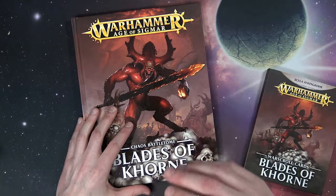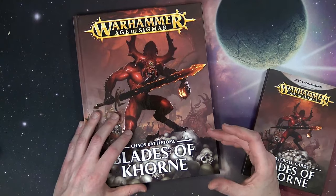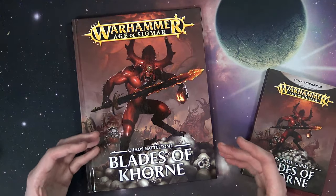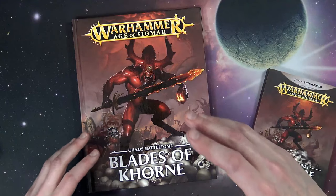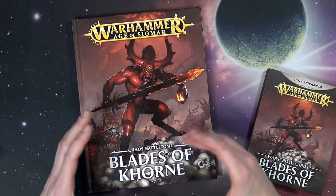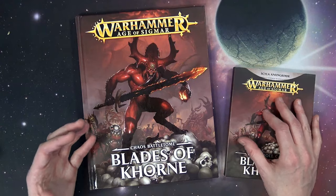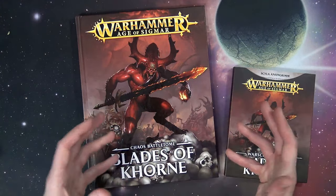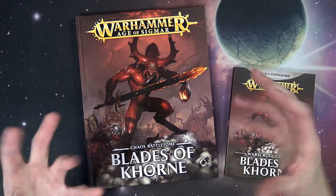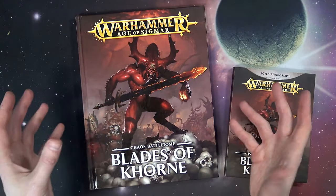They've combined the old Bloodbound book with new rules that have come out since then, along with General's Handbook, command abilities, and the Khorne rules themselves. Overall this is a 152-page book with all 33 War Scrolls that are current. There are 23 new battalions divided up between demons and mortal — you can't intermix them, but you can take battalions from either, just not a battalion that contains all of them together.